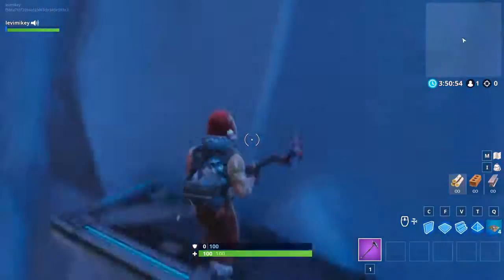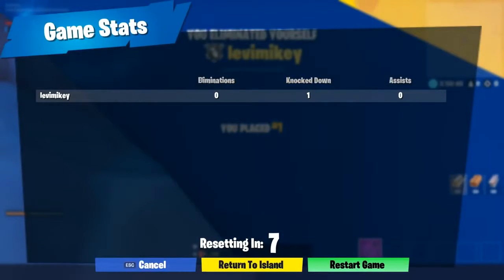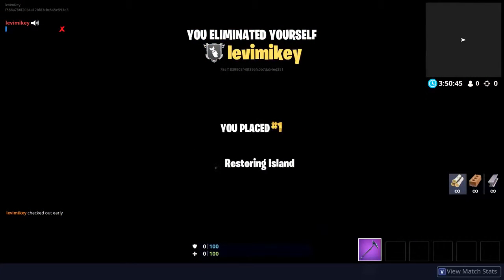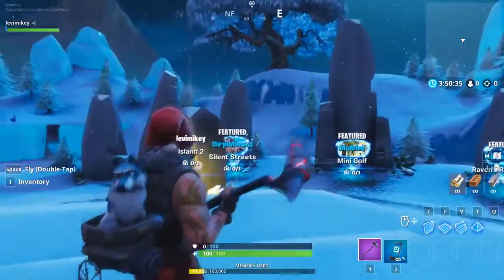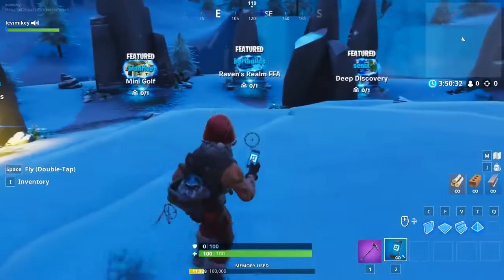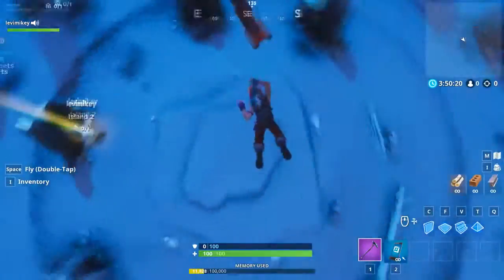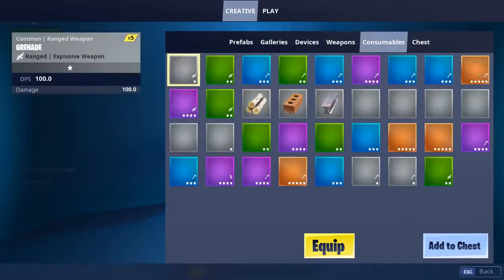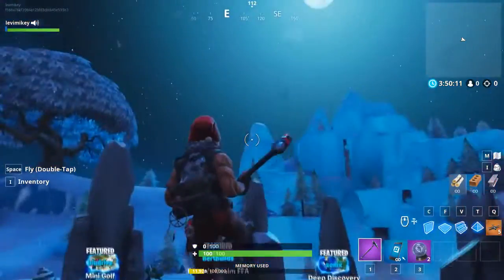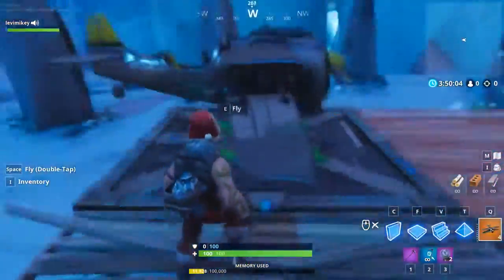As soon as you click start game you'll spawn - just drop off and die. Once you die, click 'return to island' - that's very important. After it restores the island, press escape and go back to creative hub. You're back with your phone - click respawn. Once you're on the ground, pull out your phone, press I, get a plane from the devices tab, and from the consumables tab you want two rift-to-gos. Place down some floors and place the plane.